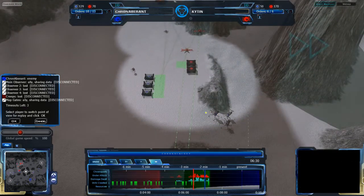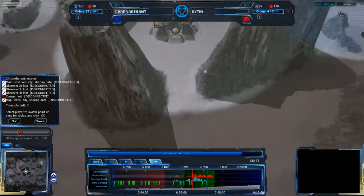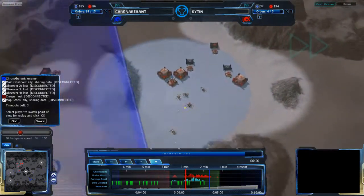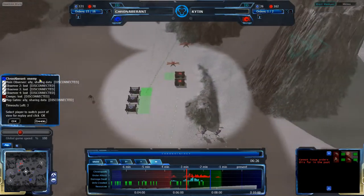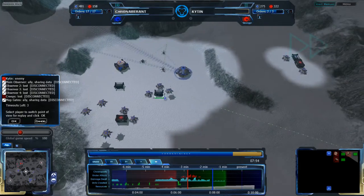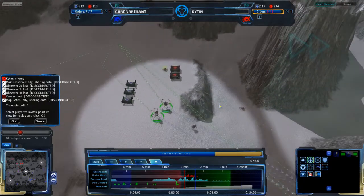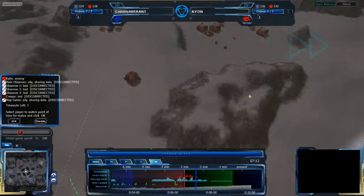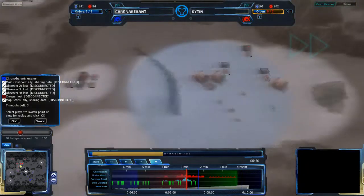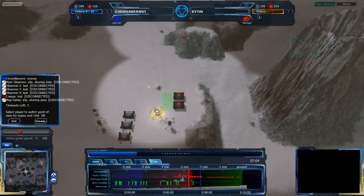Kitan's definitely trying to make the most of what he has right now. KronAberant is definitely pushing a lot more on the macro side, getting a lot of Pharos, Sepies, and Octopods as well. Kitan is pushing more towards Arianids, which on a map of this size and with the limited easy resources, is probably not a good idea. Kitan does not have a good ground unit base to work off of, which means KronAberant is going to have an advantage until Kitan gets up a really large Faropod army or just goes for ground himself.